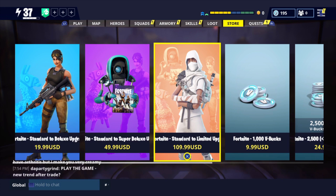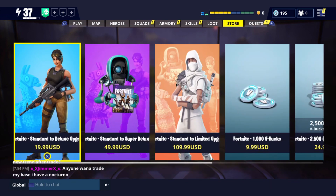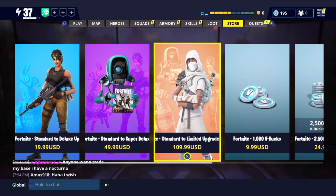One weapon you could compare it to is the Scar or the Siegebreaker, which you can get from a Loot Llama. But the Nocturno — the first way to get it is you have to upgrade to the Limited Edition. Once you upgrade to the Limited Edition, you can upgrade again to the Ultimate Edition. First of all, you need to actually buy Save the World, which is a completely amazing game, so definitely make sure to pick up the game. Battle Royale is super fun but Save the World is fun as well.